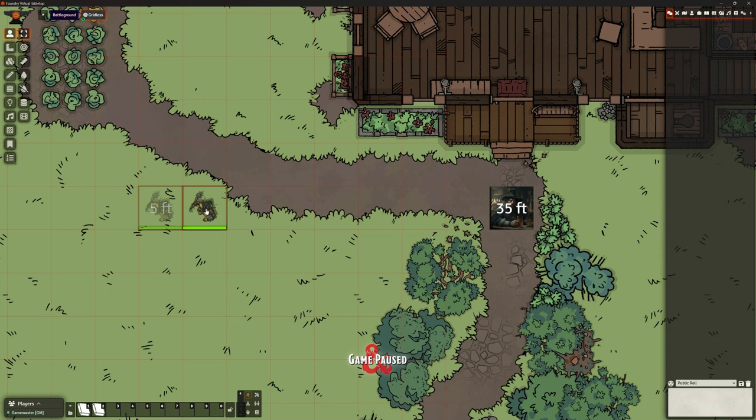If I start to move the goblin towards Soryman, that number goes down — he's now 35 foot away. On the goblin's original square it says 5 feet, telling me how far the goblin is moving from its original place and how far away other tokens are. So we can work out: I've moved 30 feet, I can't reach Soryman. Whether you want that information or not is entirely up to you, because players will use those mechanics to make decisions.